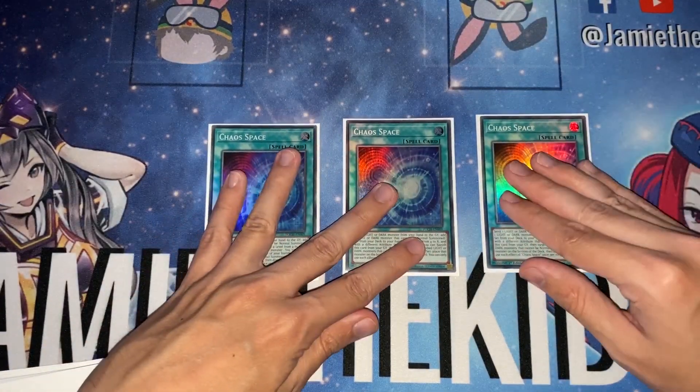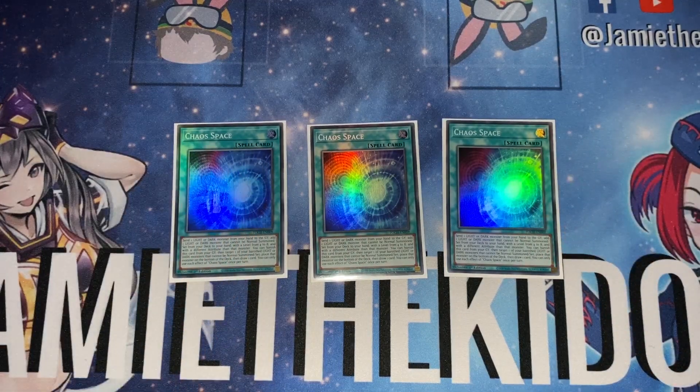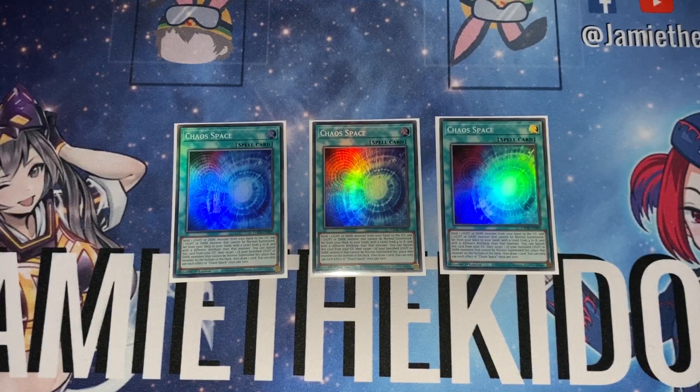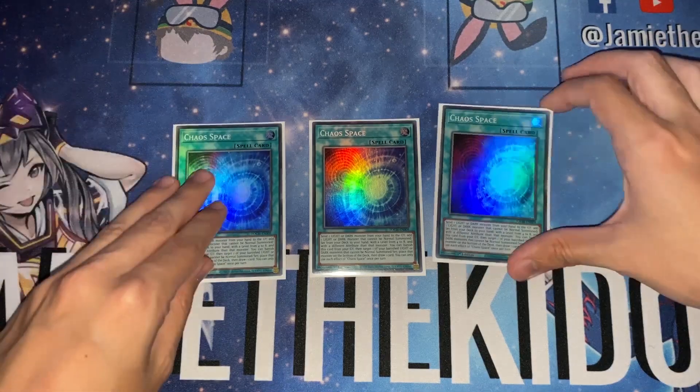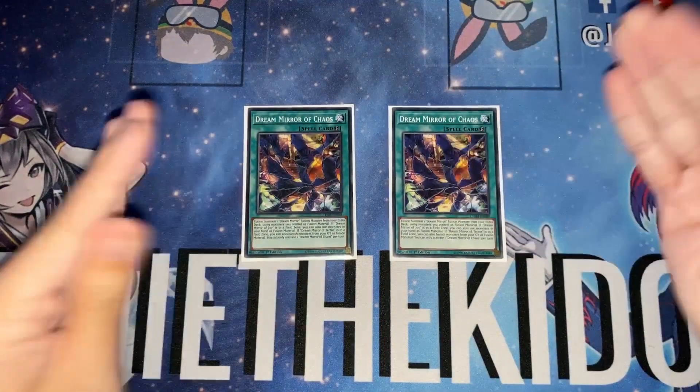We play three copies of Chaos Space. You can discard your Dream Mirror counterparts from your hand to get them into the graveyard, setting them up for resurrecting with the Friend or banishing and then resurrecting with Creator. It's a little awkward because the deck needs card advantage but this requires a discard — it might be a card you could cut to two or entirely in favor of just drawing the boss monsters. But I want to accelerate to them quickly, so I'm playing three for now.